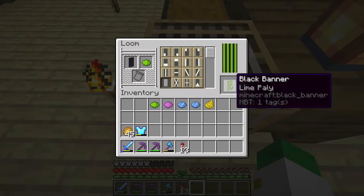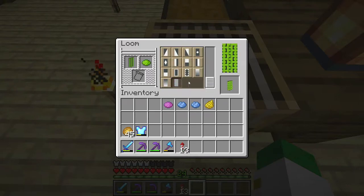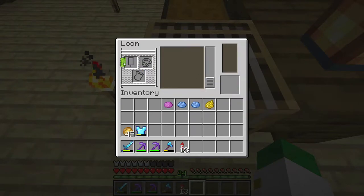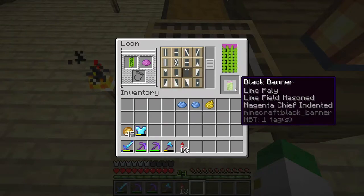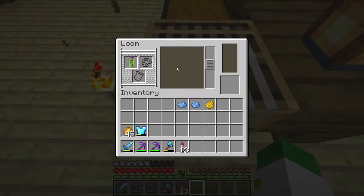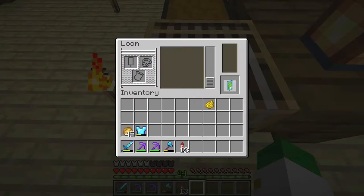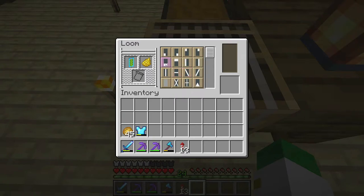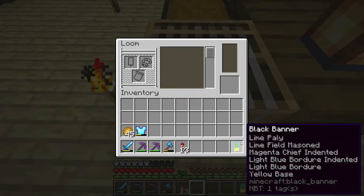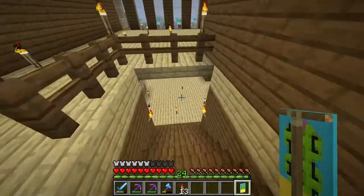Today's banner starts with a lime poly. The next pattern is a lime field mason, which is this pattern right here — a bunch of bricks. After that, we're going to go on to a magenta chief indented, and then a light blue border indented. Then we go on to a light blue border, and we end off with a light yellow base to basically show the sand of this cactus banner. Yeah, it's a really cool cactus banner with a flower on top of it. So we'll just place that there.